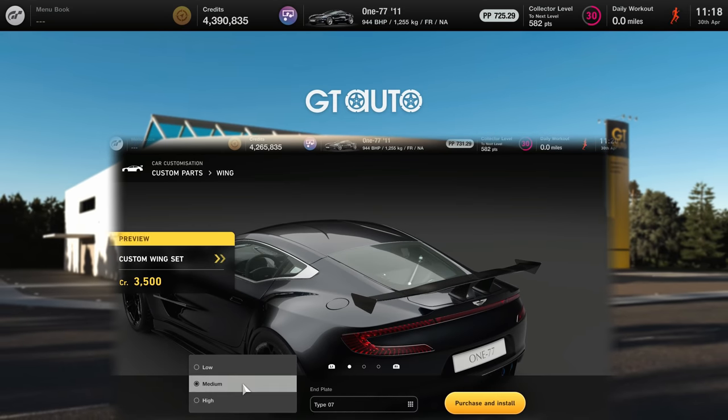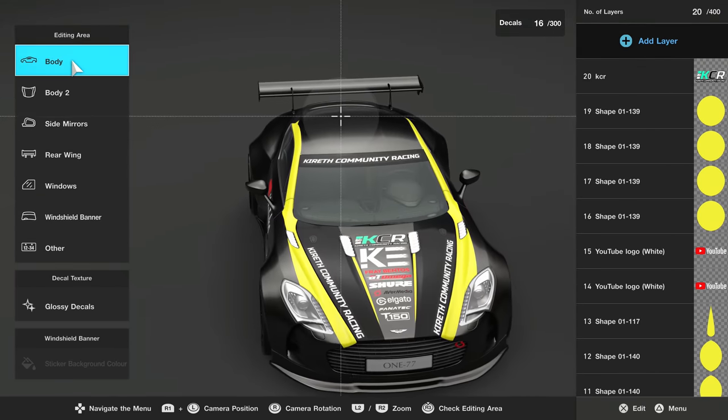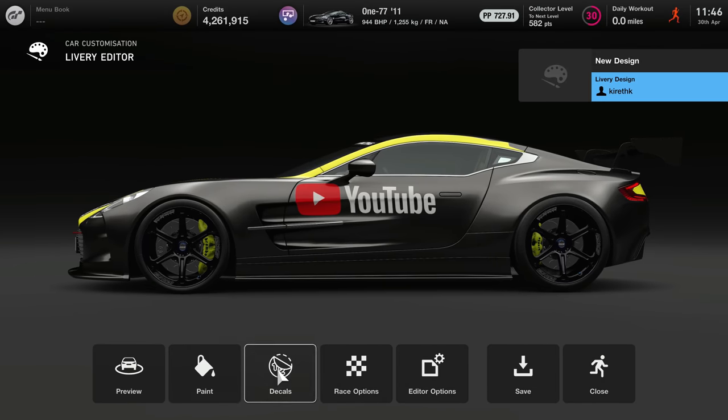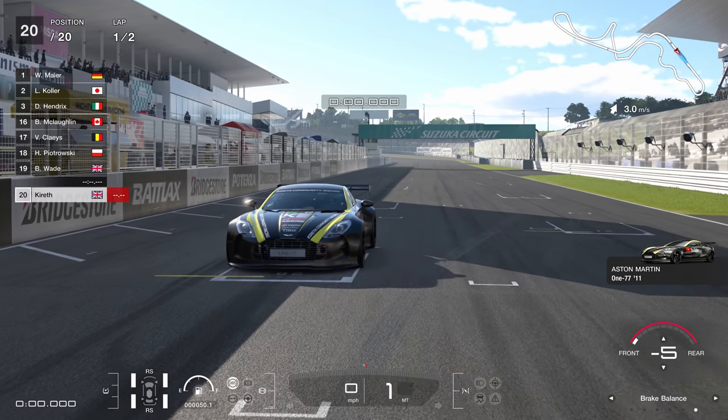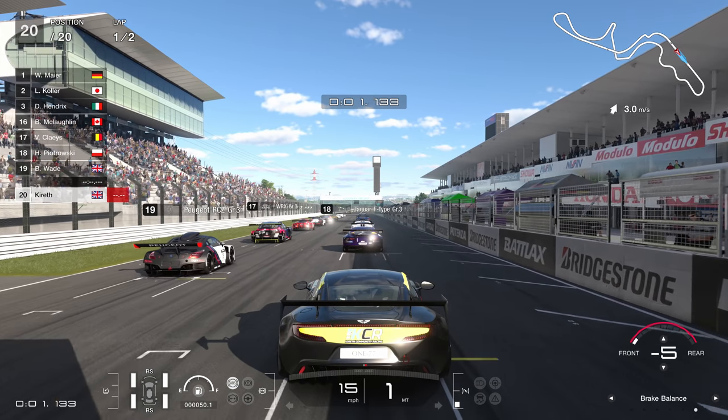Here's what it looks like - I've done a little livery as well. We've got the wide arches, the 20-inch wide rims. Do you think this is going to cut it in the GT3 race? Let's find out. We're starting from the back at Suzuka.